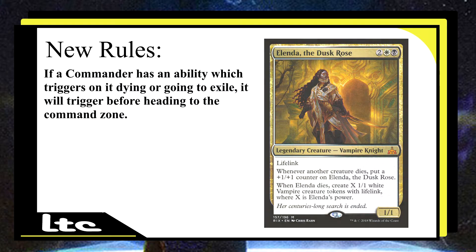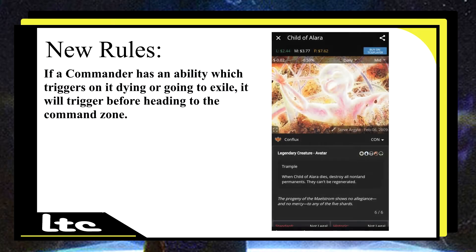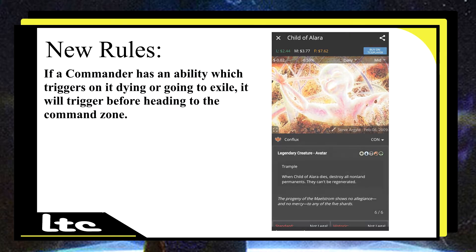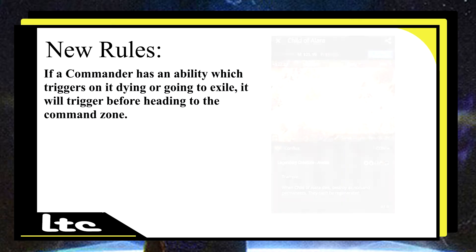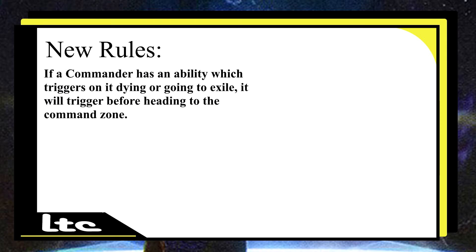With this new rule in mind, really watch out for these cards because they're even more playable than they ever were before. On the day the rule change was announced, Child of Alara from Conflux cost about $4, with foil being $7 to $8. The very next day, the price jumped to $26 for non-foil and $40 for foil — just because of this rule change. I went to try to buy some copies when it was still under $5 to $6.